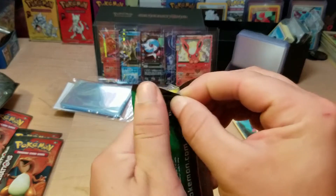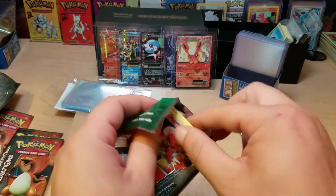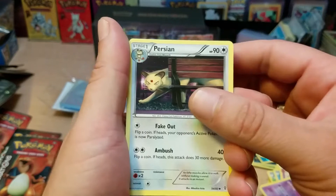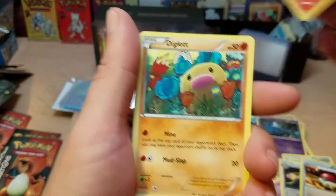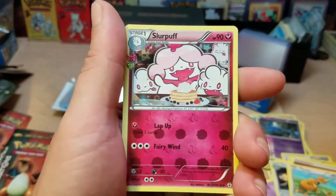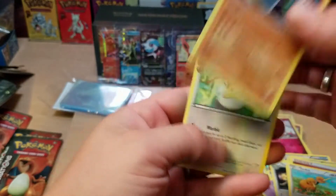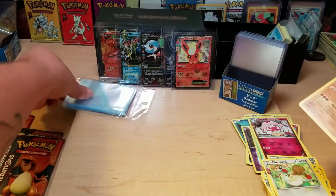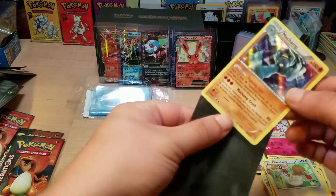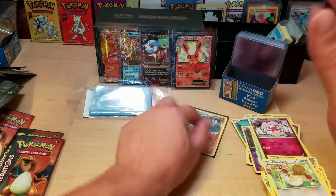Alright, three more left. So far we're at five EXs. We have a Persian, Pokeball, Magmar, another Diglett, Fighting Energy, Ditto, Imakuni Reverse Holographic, a Slurpeth which is a Reverse Holographic, and a Holographic Machamp. And we have another one - okay I can just do three from the back, that's fine, it's just going to be a Radiant Collection card. Oh, that is a Holographic Rare, isn't it - so that goes in a black sleeve.